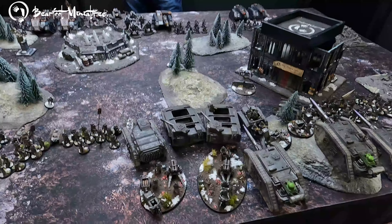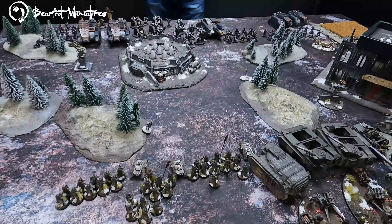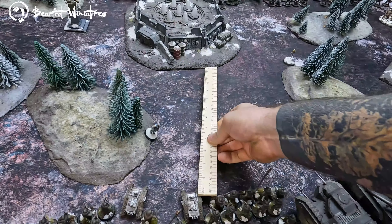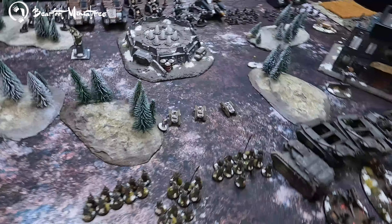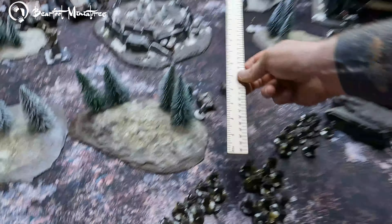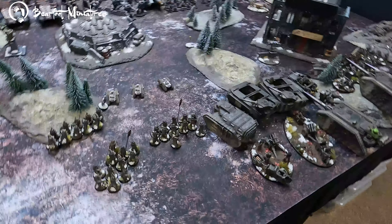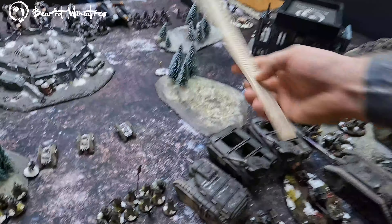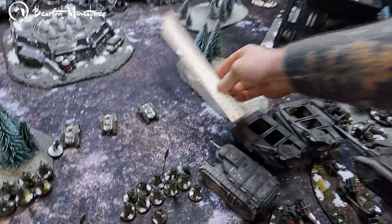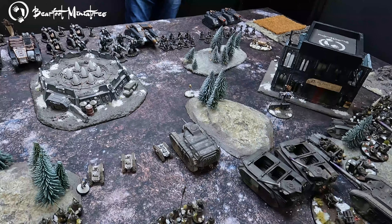Thorakite Auxilia Turn 1. The demolition charge vehicles all act independently and move forward six inches. All the Cyclops operators move forward as well. The heavy flamer Velataris squad moves six inches in their Aurox and considers decanting this turn. The Companions roar off 12 inches, needing to get their melta guns into the game. The second Companions squad does exactly the same.